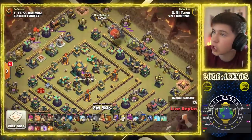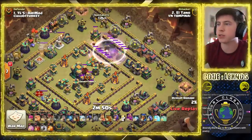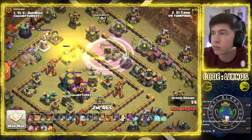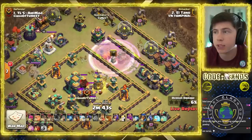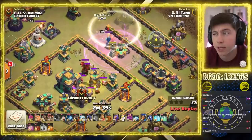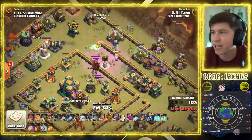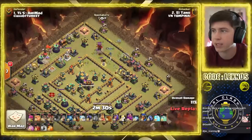El Tano is in with an early Battle Blimp. That Seeking Air Mine is just a little — oh, it is a Blimp. We get the Scatter, we get the X-Bow on the left, get the Wizard Tower, get the Archer Tower, and we get the other X-Bow. That's a good Invis. The Royal Champion runs inside the invisibility — that's a smart Royal Champion. She's gonna stay alive. She barely stays alive.